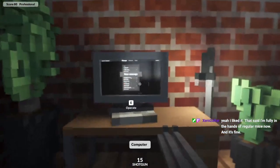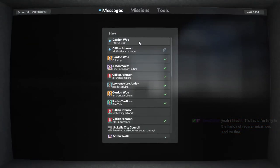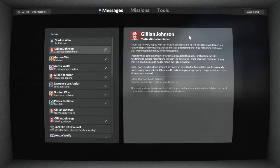I'll probably have to find something that works for me in terms of a mouse. Gillian Johnson - Motivational Reminder. 'I'm very happy with our fruitful collaboration. I'd like to suggest we deepen our relationship with something we call motivational reminders. It's a marketing technique we sometimes employ for key customers. I recently had a meeting with Amonatides about policy from Blue Tide Inc. He's hesitating to include his propane tanks in the policy, and I think a friendly reminder could nudge him in the right direction. An upsell to Amonatides would look really pretty in my bonus check - I'll make sure you're properly compensated.'